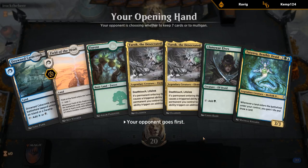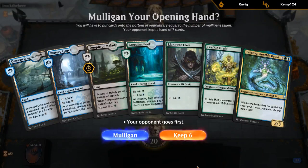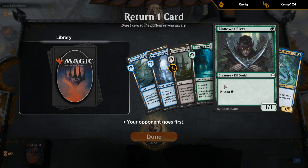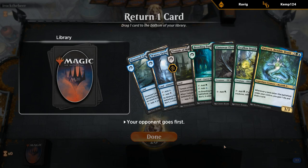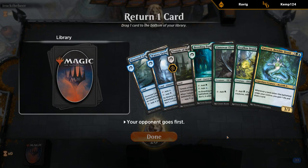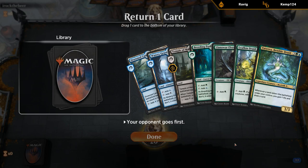Pretty clunky opening hand with three of our six five-drops, but I don't think we're mulliganing since we have the Llanowar Elves to speed things up — although we are also on the draw. Maybe this is a mulligan after all — on the play maybe I could keep this, but on the draw we can probably do better. What do we put on the bottom? We want mana creatures to ramp into Tatiova so we can play Tatiova and a land in the same turn, but we also want a lot of lands. I'm okay putting a land on the bottom.